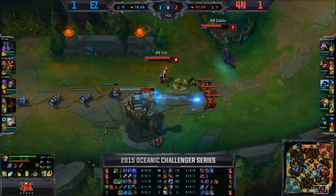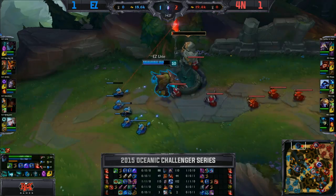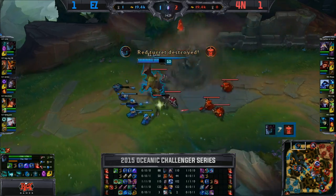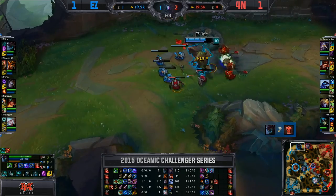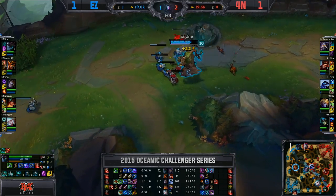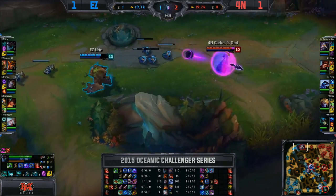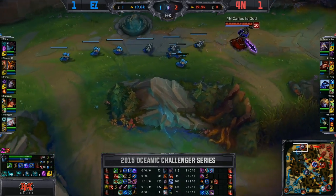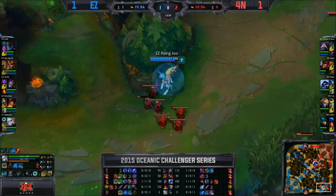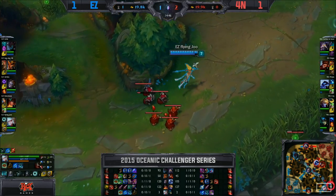Maybe would have liked to see an attempt at the dragon by 4-0 there — I think they probably could have brute forced it. But Yuri did have his teleport, and it is down at the moment, so probably why they didn't go near it. That would make a lot of sense. Carlos does return to his top lane, will continue to farm things out, and try and pad that farm advantage just a bit more. Has picked up the Sorcerer's Shoes as well, as Flying Dew holds the lane.